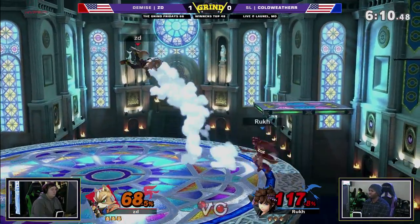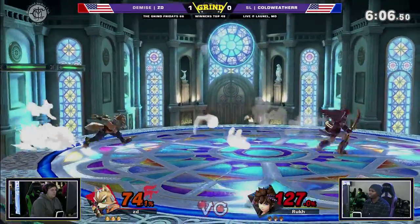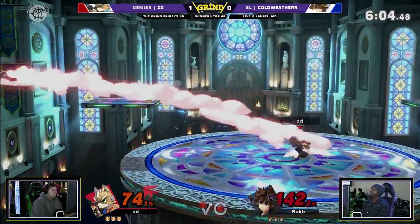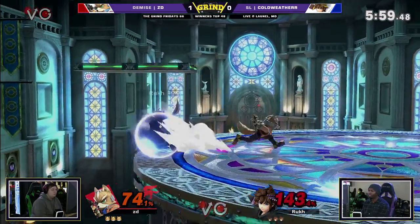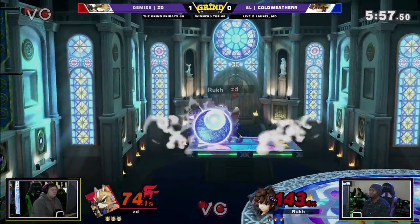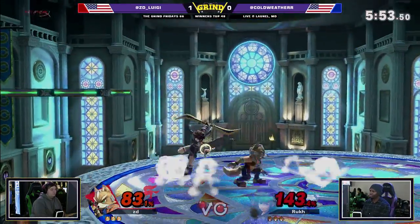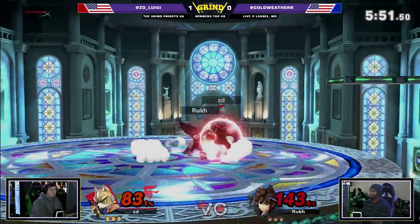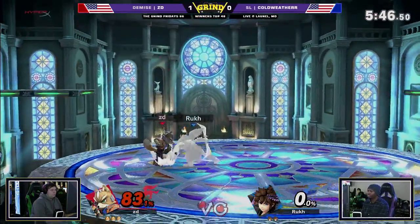That's terrifying. Now that ZD has drag down down air, shine spike, back air, and drag down forward air — what do you do to recover against Fox? Good god. So far though this is a lot closer than game one. It looks like the payoff for Pit hasn't really shown itself. We're not really seeing Coldweather play long range with aerials or get a chance to do so. Empty short hop catches the aggressive option with an up smash — I'm digging it.